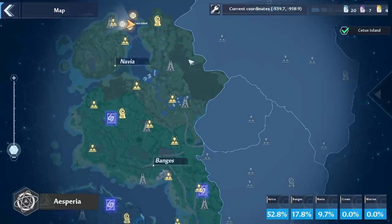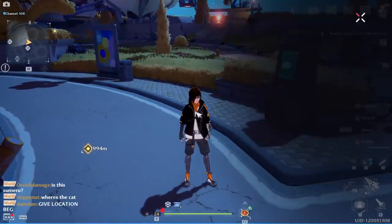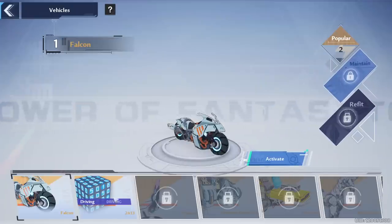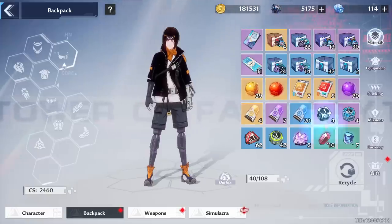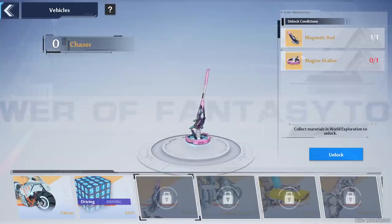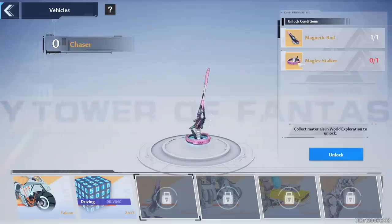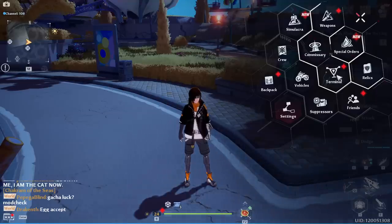Once you've done that, you can start farming mount parts if you want, or tackle SSR relic quests. Certain world bosses drop mount parts — go to your inventory, click on a vehicle you don't have, and it will tell you where to get each part. For example, one vehicle part has a low drop rate from the Vermin Brothers. If you don't know where they are, use a map resource to find elite enemies. Kill them repeatedly until you hopefully get the mount piece.